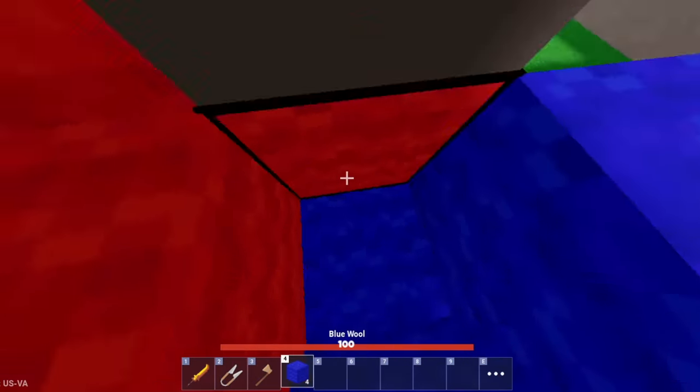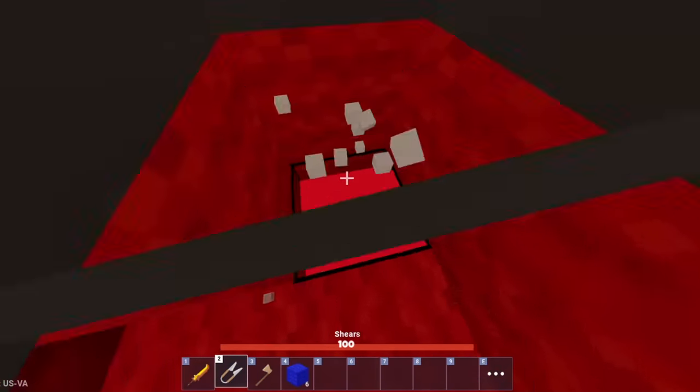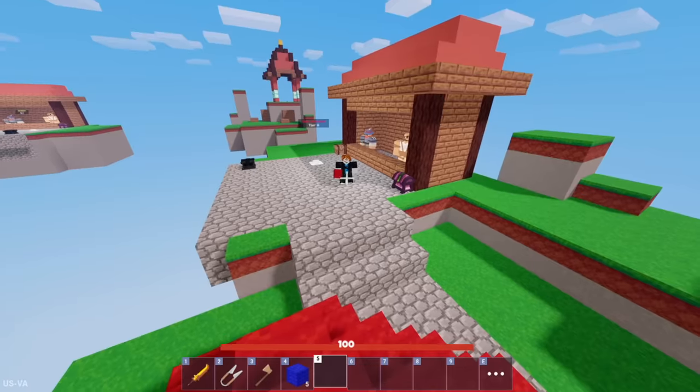First, break a corner block, then block yourself off and place a block under you. Now, spam jump and break the top block, and you should be able to move to the bed much faster. I recommend using shears, because it makes the process easy and quick.